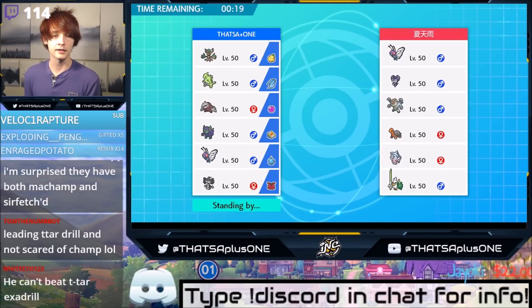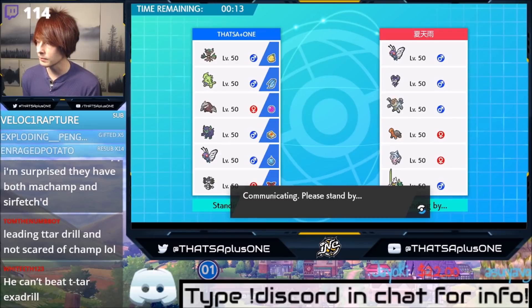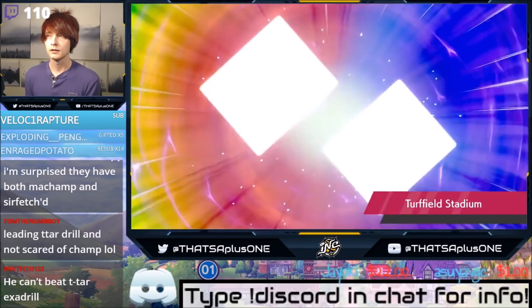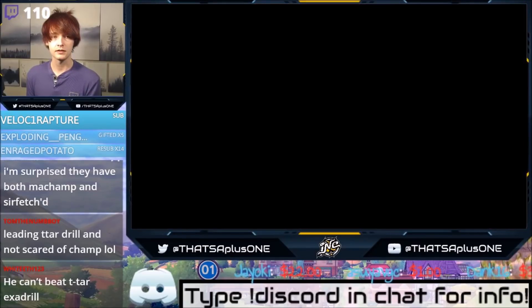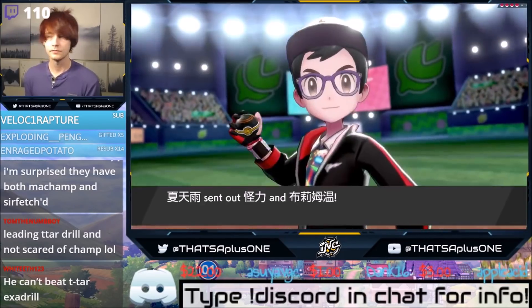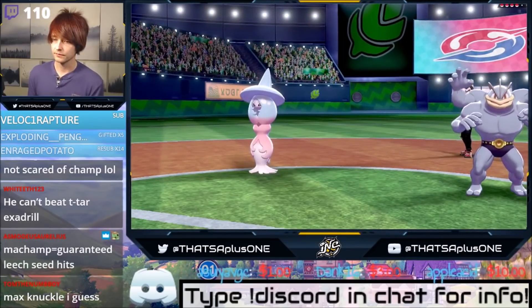We can T-Tar Drill and not be scared of Machamp — why would I be scared of Machamp? I can just switch. He can lead Machamp, but he's slower than me so I can just hit him in the face. And if you want the Dynamax, you can't use Dynamic Punch while Dynamaxing. Machamp, there it is — Max Knuckle? Good luck!